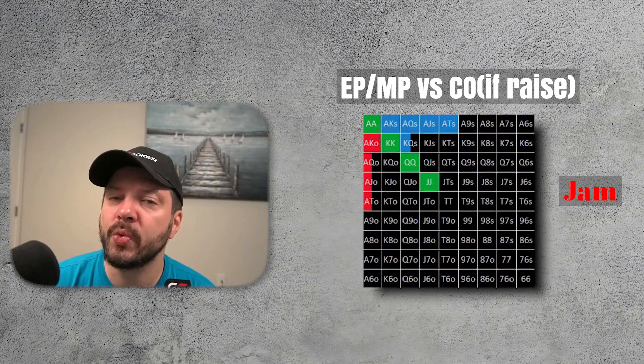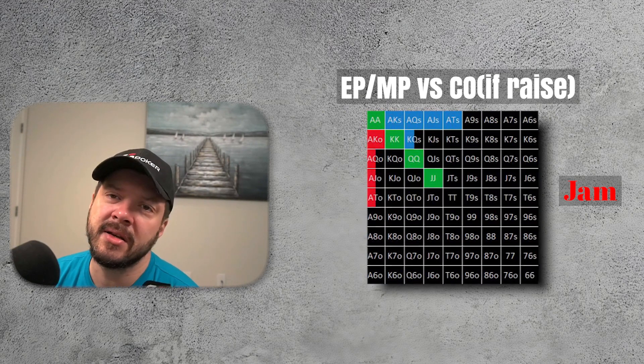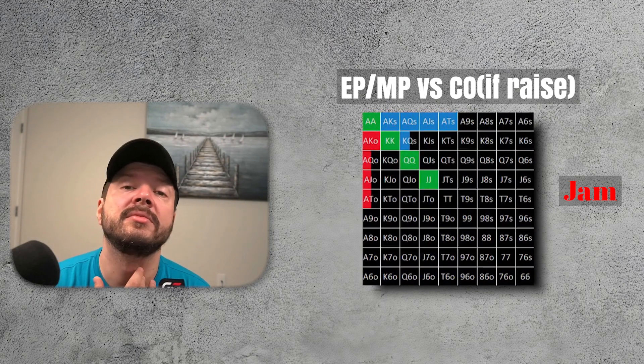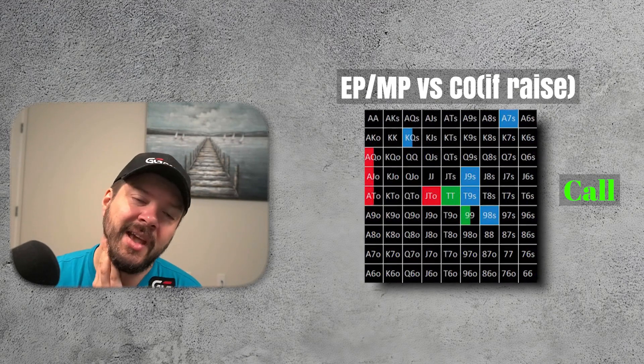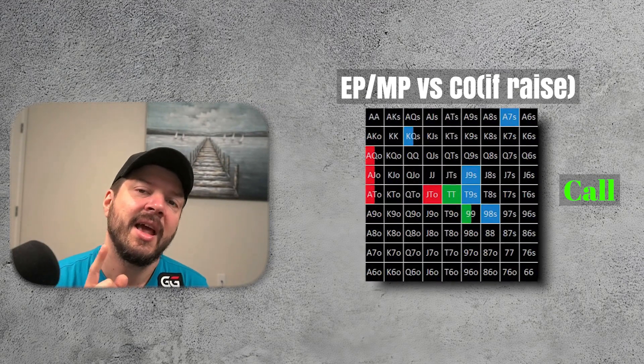Regarding hypothetical situations where we face a raise — here's another example. We are in the front or middle position with 50 BB, we call, and some steal plays a raise from the cutoff. We can shove with jacks plus, ace-ten plus, and ace-queen suited plus. Mixing shove or call with ace-ten offsuit, ace-queen offsuit, and king-queen suited. Calling with the remainder of ace-ten offsuit, ace-queen offsuit, king-queen suited, pocket nines, pocket tens, nine-eight suited, ten-nine suited, jack-nine suited, and ace-seven suited.